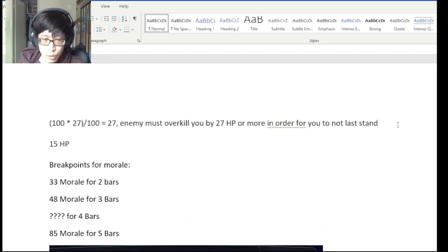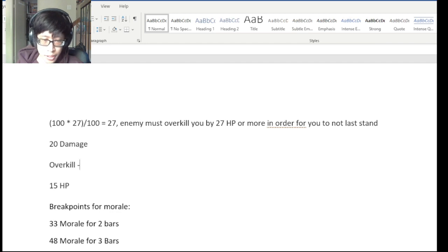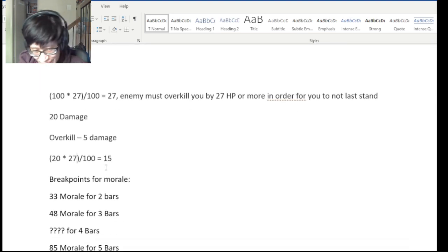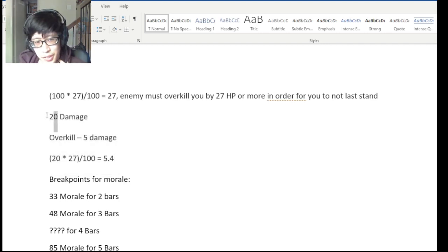Let's do another example — say you have 15 HP left and a move does 20 damage. This looks like it barely overkills you. Using the aqua example again, the overkill is 5 damage, and 15 times 27 divided by 100 gives a morale modifier of 4. So this is actually on the cusp — if the attack does 21 damage, it would cleanly kill you.